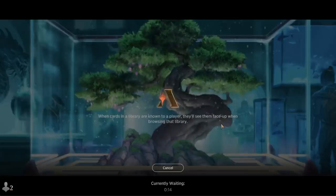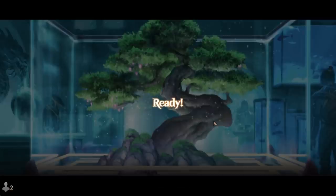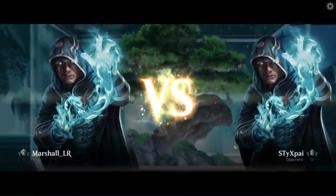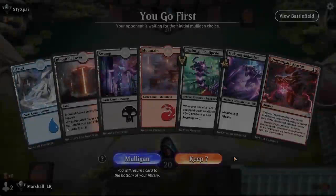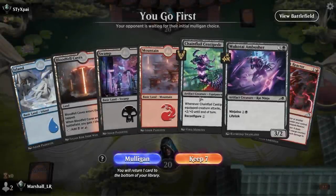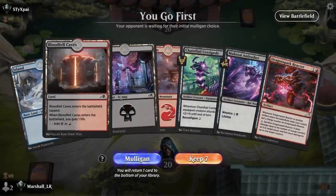If you end up picking up something over there, use the affiliate code LR at checkout — it lets them know that I sent you over and I do appreciate it. Let's see how our mana goes. I think the mana is going to be the crux here — if we hit our mana, we're in business. If we don't, we're going to struggle a bit.